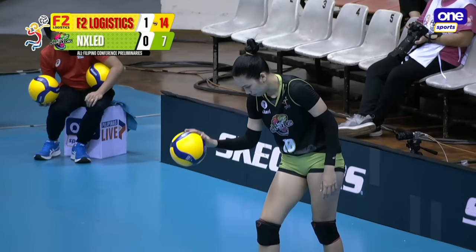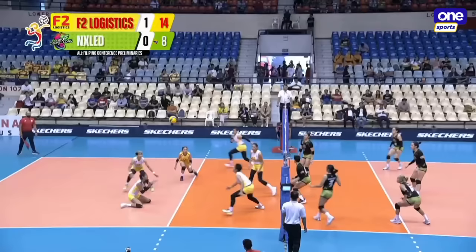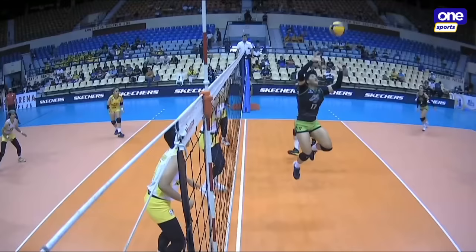A scary F2 team to deal with. As we check out, Ivy pushes it to the other side. Camille Cal finally getting that over on two, but F2 was there to cover. Cal will go to Joe. Walk wide for F2 Logistics. To Ivy Laxina in that play.